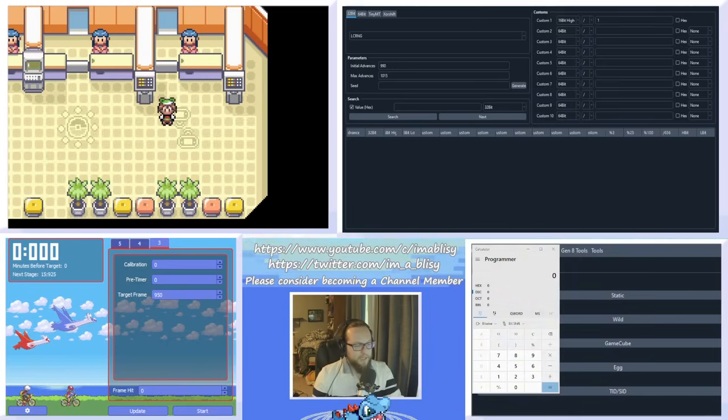Last but not least, you need Eon Timer 3.0 by Das Ampharos. Make sure a few settings are correct in Eon Timer. You want to be in the Gen 3 tab, set calibration and pre-timer to zero, and set your target frame to 950. We're actually aiming for frame 1000, but we set our target frame to 950 because the secret ID takes about 50 frames to generate.